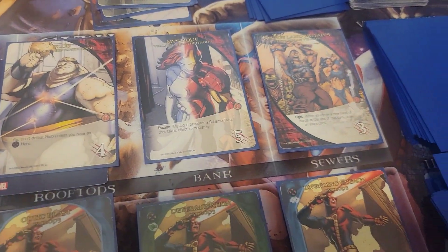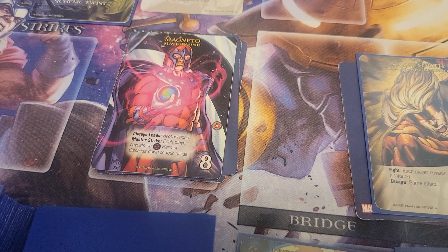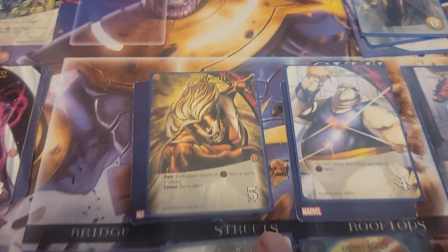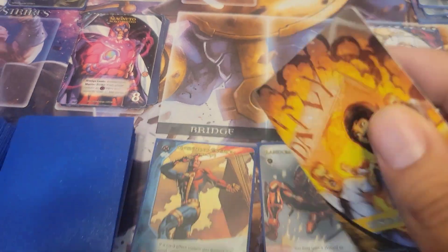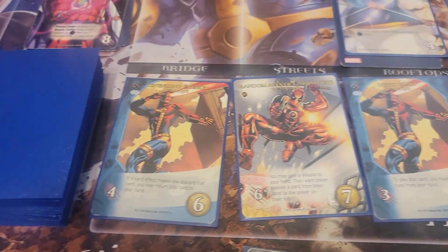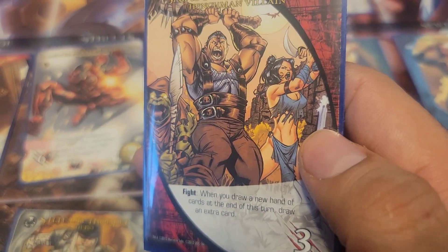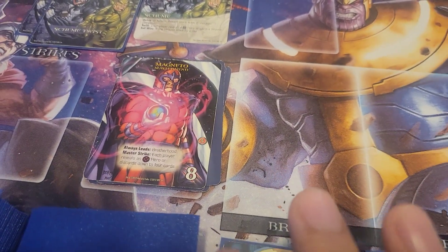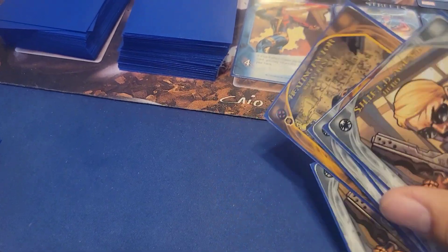The city is getting pretty full. I could defeat two villains or go for Magneto. I'm going to defeat two because I have at least one X-Men hero. I'll defeat Sabretooth — that takes five — I'll rescue the bystander he had captured, which is just a regular bystander. I still have three attack remaining which I'll use to defeat the Savage Land Mutates, and they allow me to draw a seventh card for my following turn. I cleared up space in the city and I'm ready to face Magneto next time I have a powerful hand.